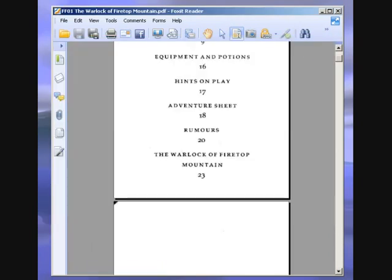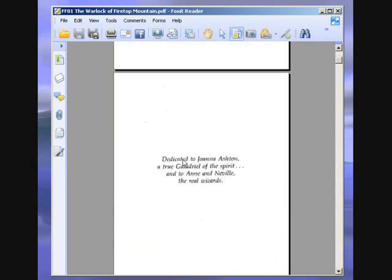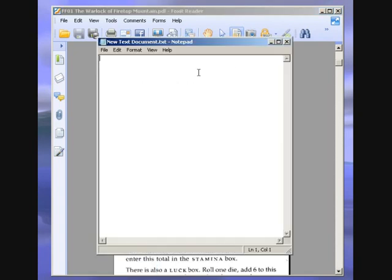I'm not going to use an adventure sheet, I'm going to use a text document, so I'm just going to type everything out. I'll write skill, stamina, luck, provisions — I think we have ten provisions so I'll write that in now. And then we can have equipment: so we have a sword, shield and a rucksack.